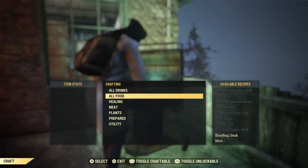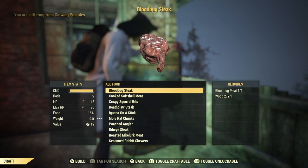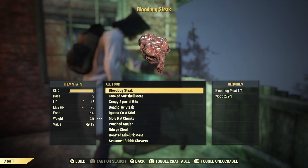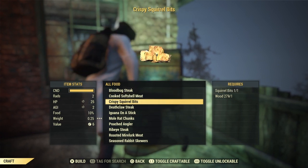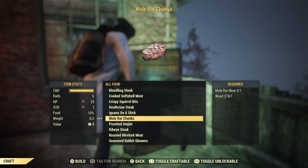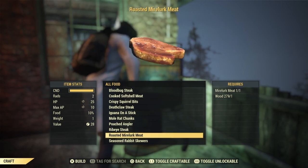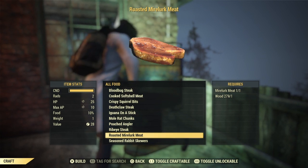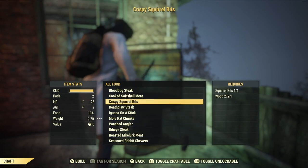Alright, let's cook some food up guys. If you press the L3 button it will only show you things that you can craft. What we have on the menu is: blood bug steak, cooked soft-shell meat, crispy squirrel bits, deathclaw steak, laguana on a stick, mo rat chunk, porch angler, ribeye steak, roasted mirelurk meat — we're just gonna roast it — and seasoned rabbit skewers. Alright, let's do this.